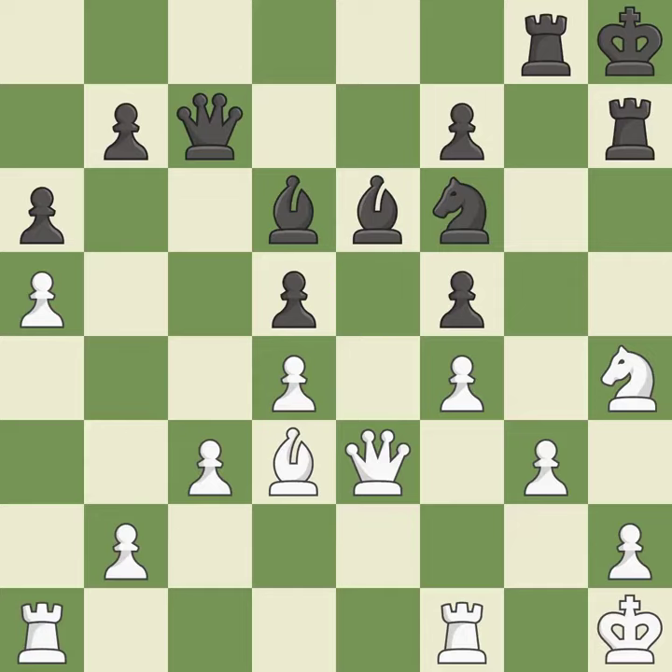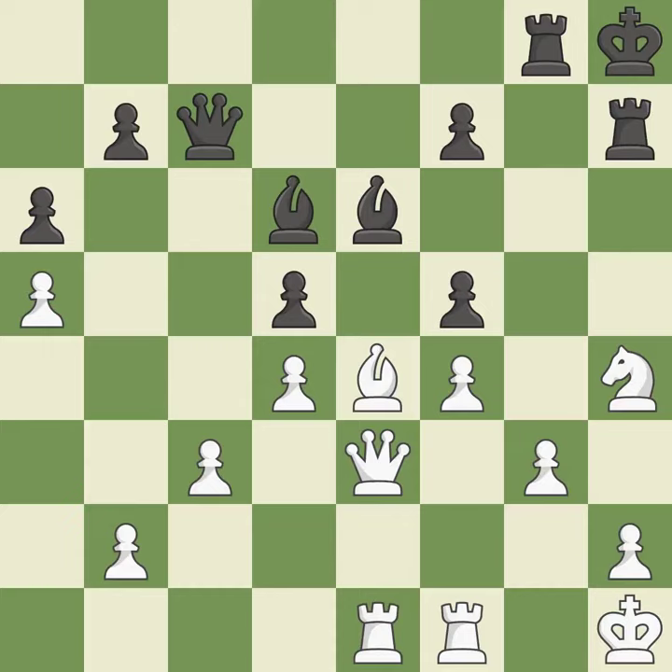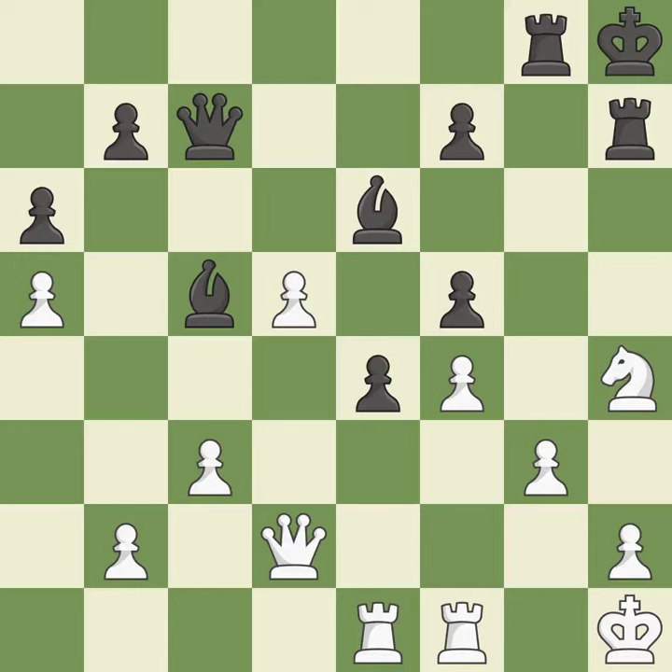This develops a rook off its starting square, getting it into the action — it is good. This blocks an attack on a vulnerable pawn — it is best. This exchange is fair — it is quite good. Recaptures — that is good. The passed pawn moves towards its goal. This threatens to win a bishop — it is excellent. This gains time by putting a queen in danger and getting it to flee — it is ideal. A pawn that was being attacked and had no defenses is now protected — it is ideal.